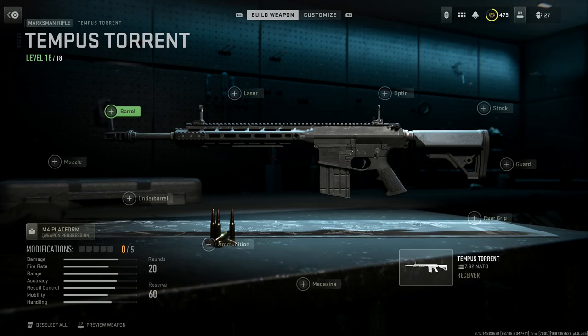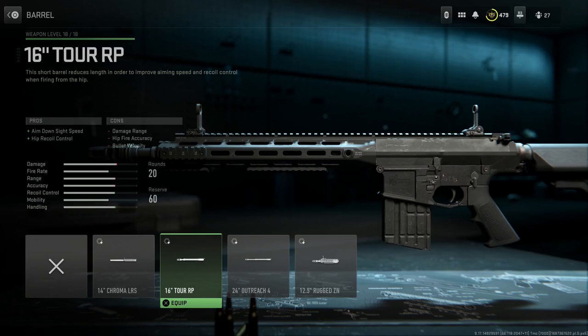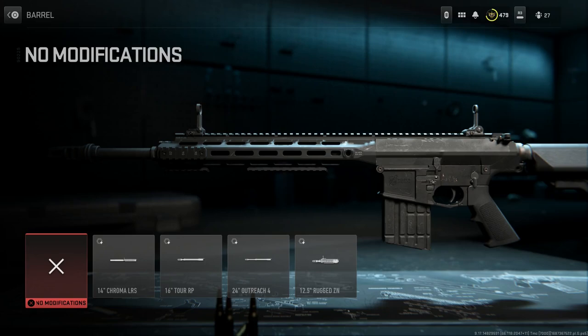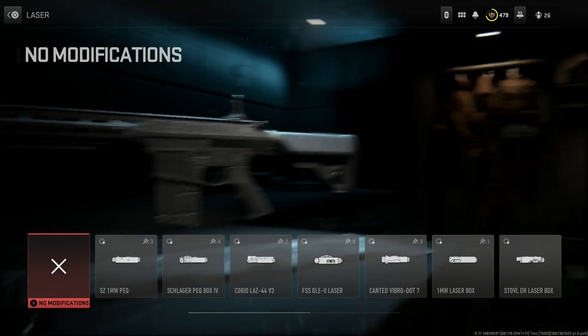A couple things we're gonna change: we'll leave the muzzle at base. Now in the movie, according to Instagram images we've seen of this weapon, they're using a BCM handguard. You can stay with the base one, however I think the 16-inch Torit looks a little bit more true to form to what's used in real life. The barrel length on this 16-inch is a little bit more accurate per the movie, so we'll go with that one — either or is fine.